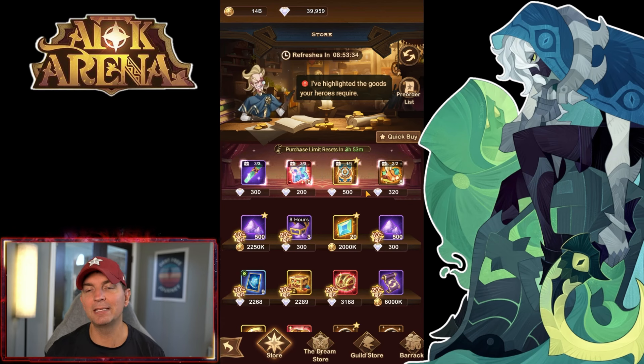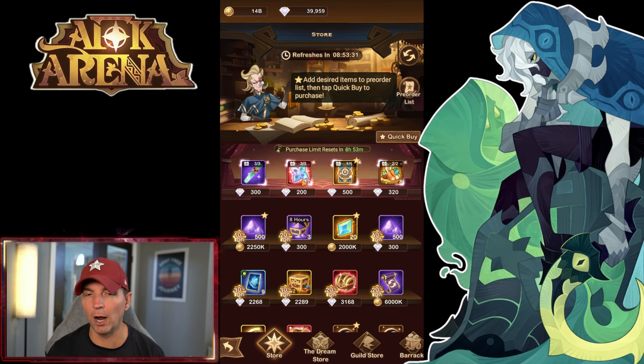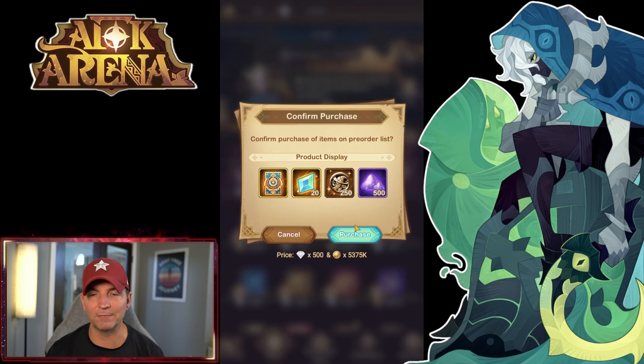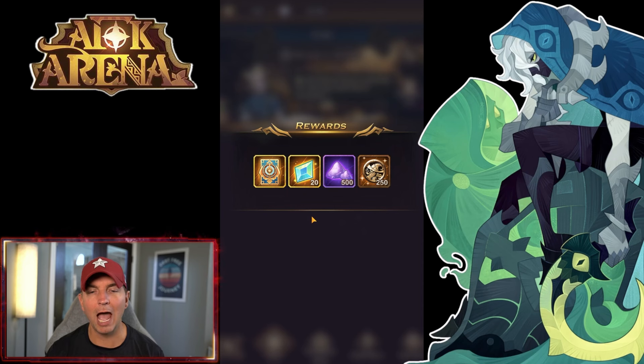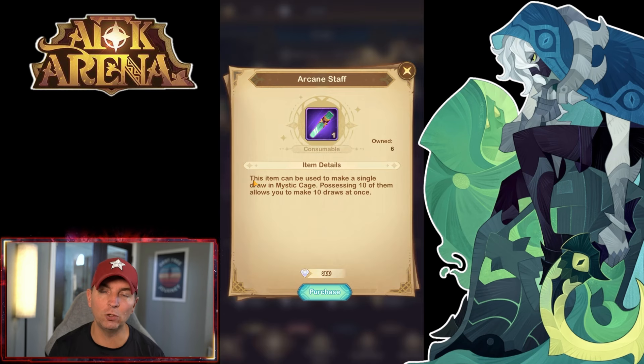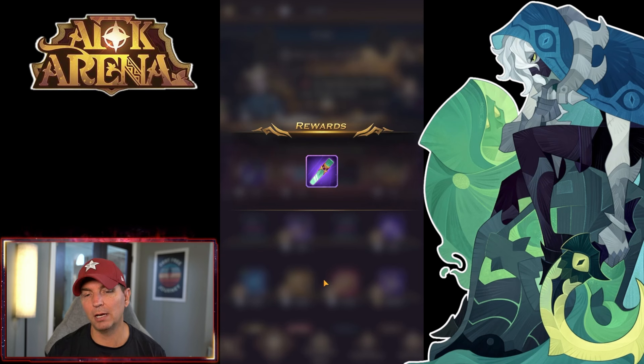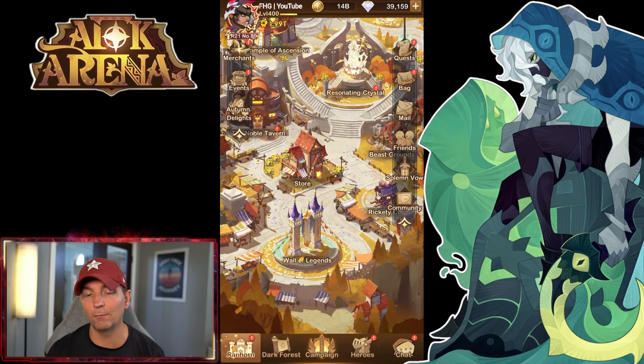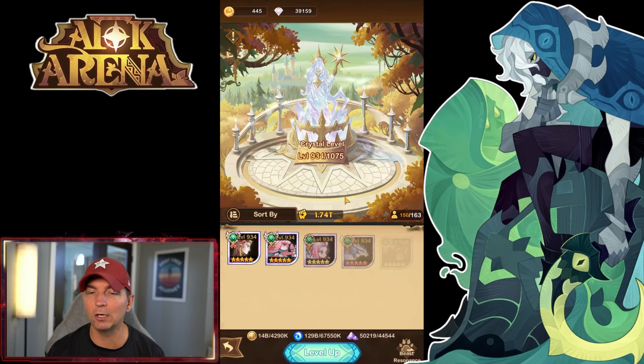Since I have a good income rate for cores and my beasts are already at resonance 18, I choose to buy staffs. Every time I come to the store I make sure to get the time emblem and buy the arcane staffs. We have six today. This is one of the only places to get them, and honestly they need to adjust it — spending a large number of diamonds here is the only way to get staffs.